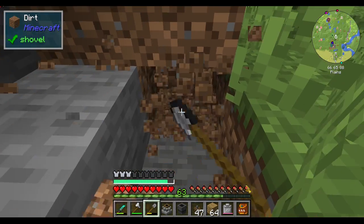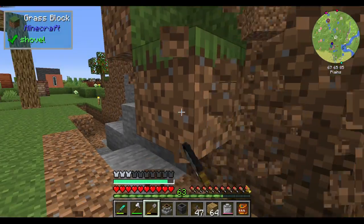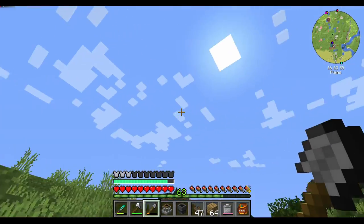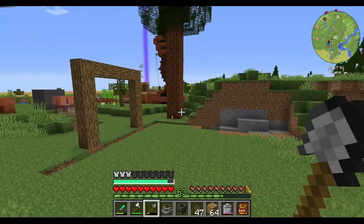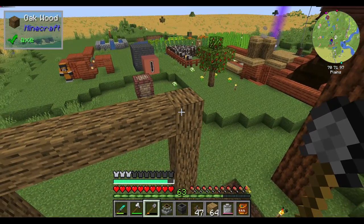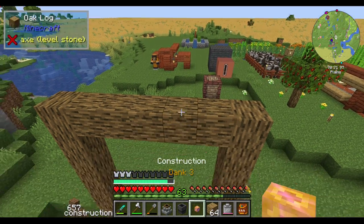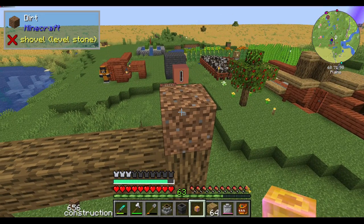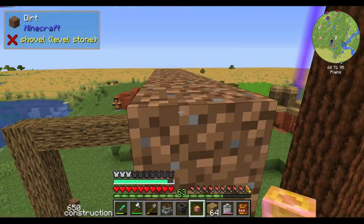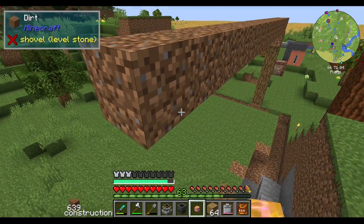Hmm, maybe I'll have like a grass roof — might be fun. Yeah, this way it can kind of blend in. I like the idea actually. The roof, I think, will be like maybe one or two blocks up from here, so just something like this.